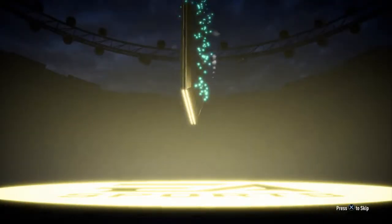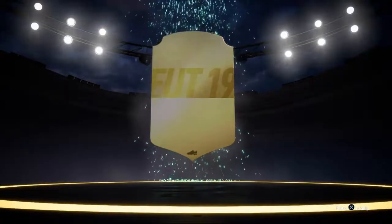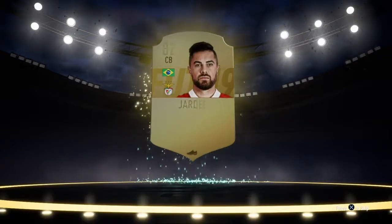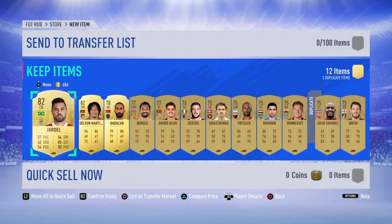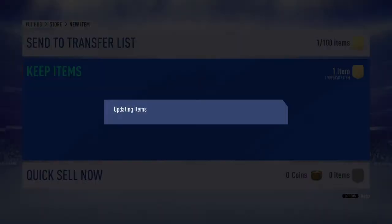25k pack first. No walkout. No board either. Where's it going to be? Brazilian centre back. It's an 82 rated, it'll do. He's usable for SBCs and obviously can sell the one and everything like that at the minute. Stick them up to the transfer list.